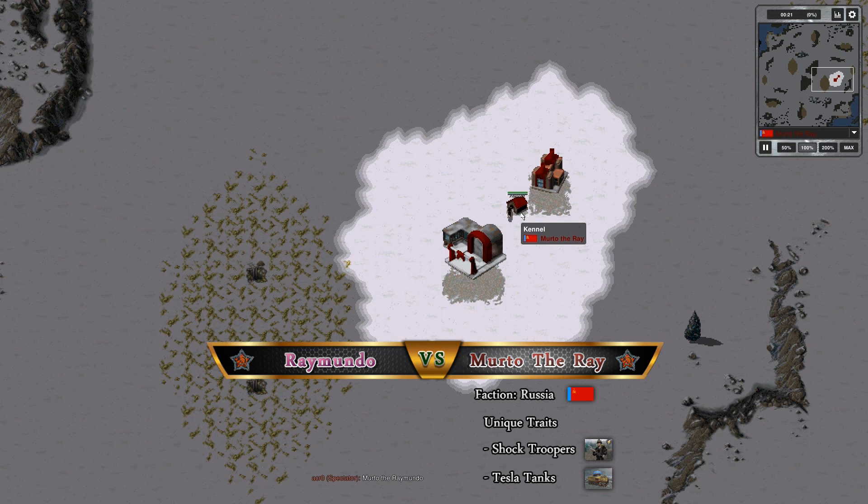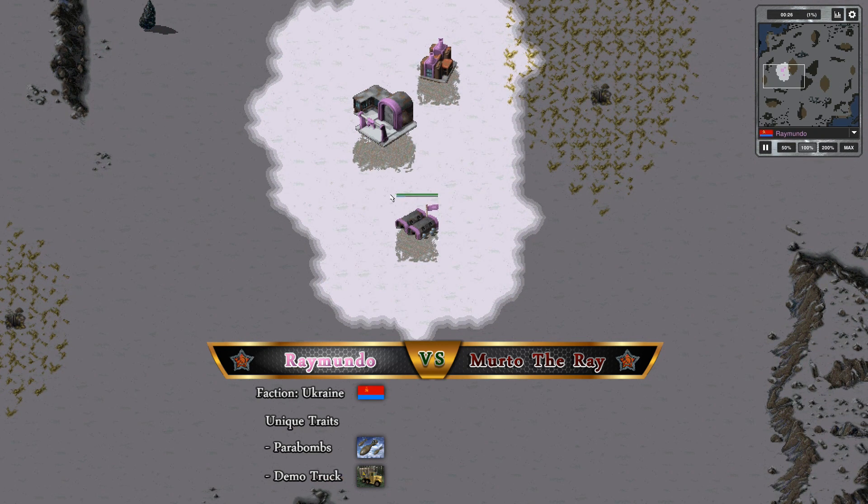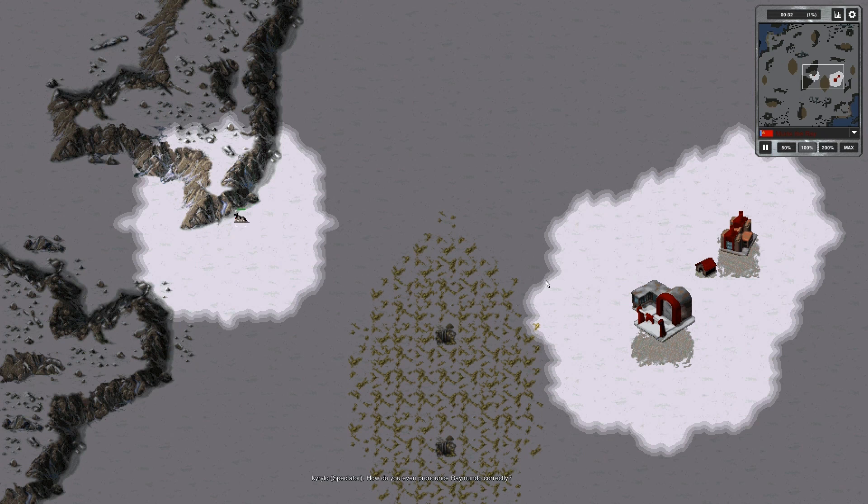He's going for shock troopers and Tesla tanks for the late game. Raimundo, playing as Ukraine, is going for Parabombs and possibly a demo truck. So two Soviet players.